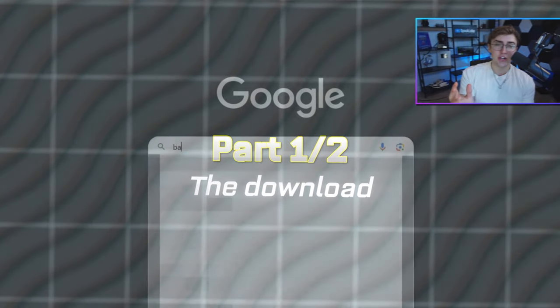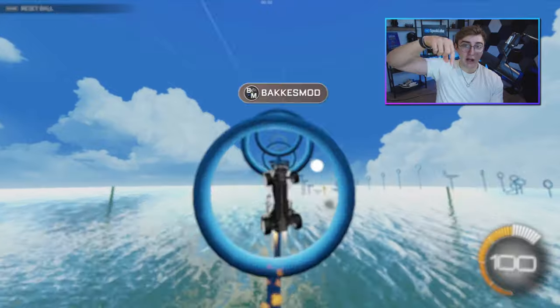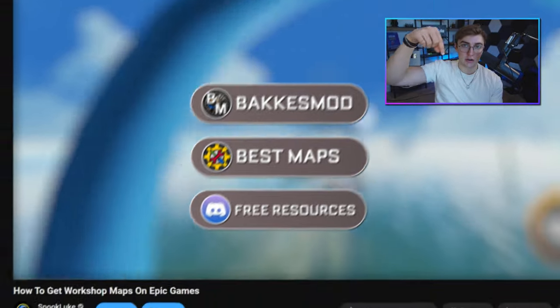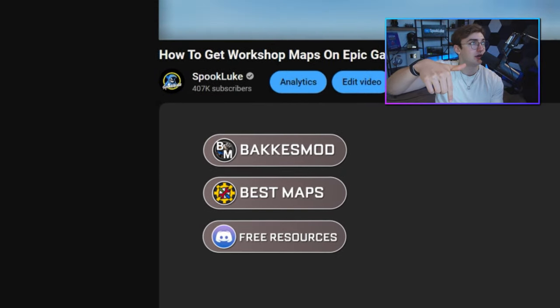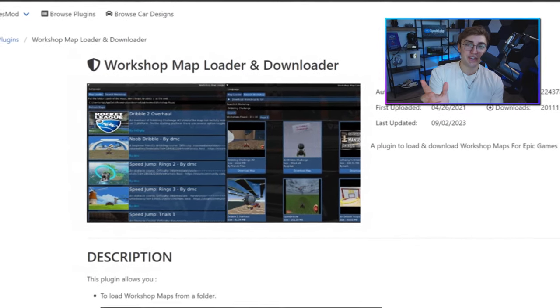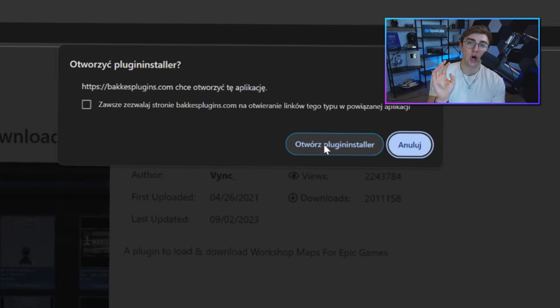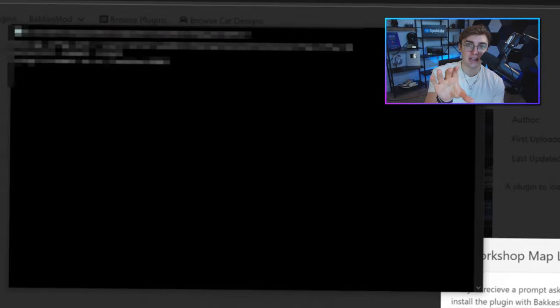Part one: the download. The first thing you're going to want to do is go to the Bacchus Mod website and download Bacchus Mod if you don't have it already. I'll have this and everything else linked in the description, so just read the description for this stuff. Next, once you have Bacchus Mod, download the Workshop Map plugin. Once you have it downloaded, simply hit install with Bacchus Mod and the plugin will automatically be loaded to Bacchus Mod on your PC.